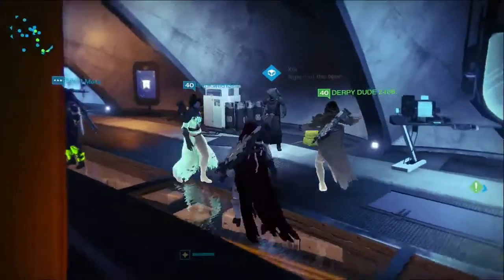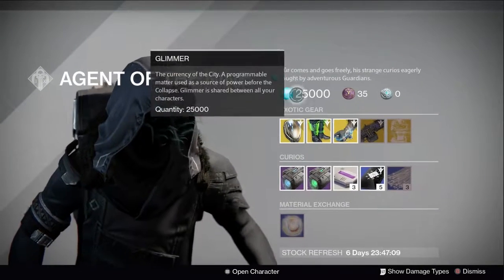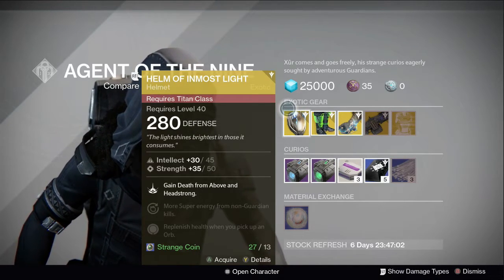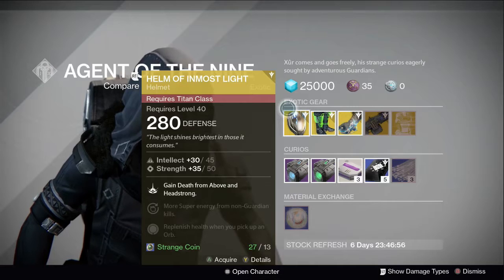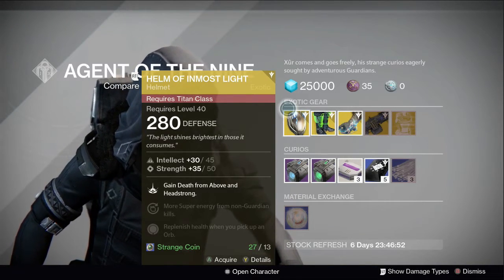For the Titans, he brought the Helm of Inmost Light. If you want to have some extra 'Depth from Above' when you're using a Striker, you can totally pick this up. I wouldn't, but if you're just trying to fill out your exotic blueprints, pick this up if you want to.